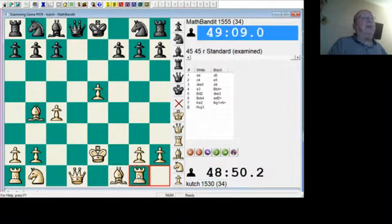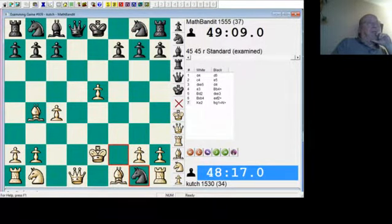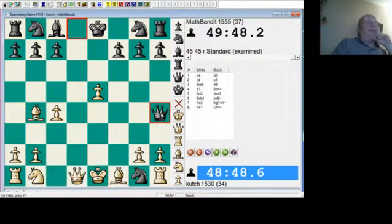If he plays rook takes — check — bishop g4 check, and white can resign. So what's white going to do? Well, he's going to have to move his king. You better put it on e1 because that's the only way to protect the queen. This amusing position — black has three knights. Look how all four knights — look at the squares all the knights are on. It's like this white knight has turned colors.